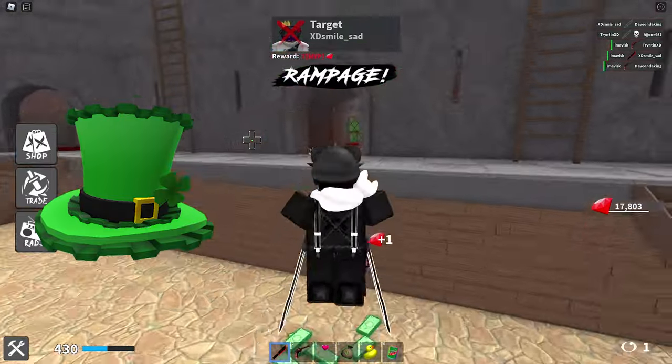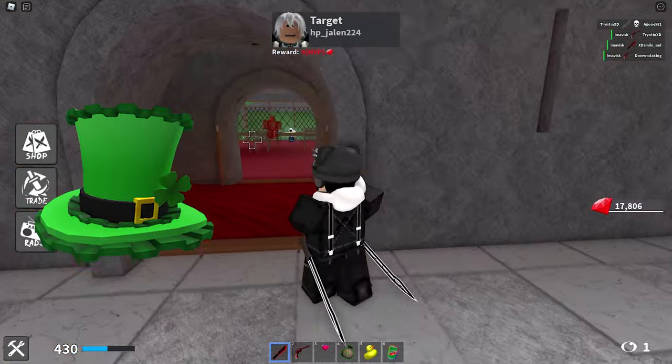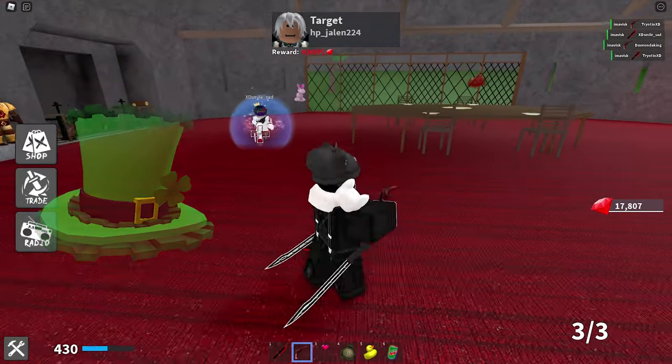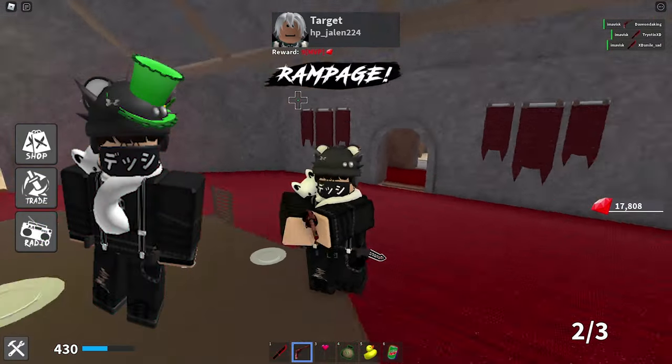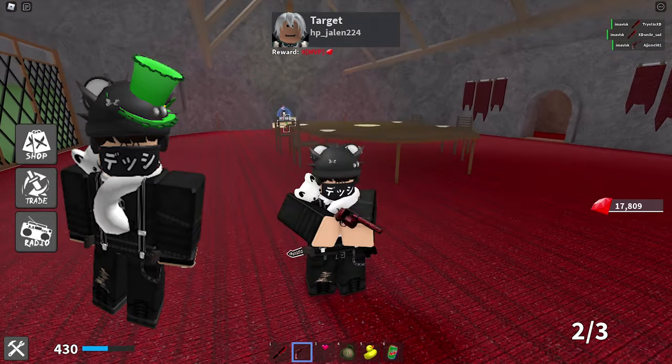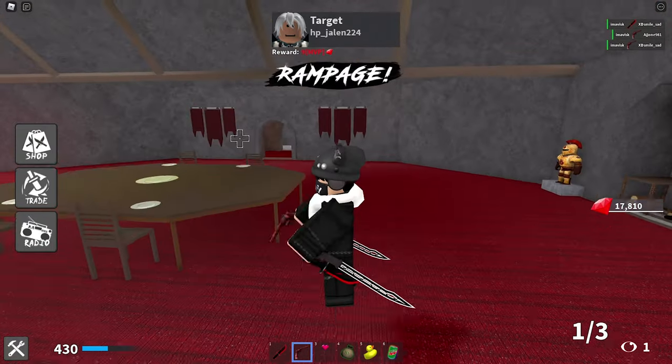Next up we have the Tiny St. Patrick's Day Top Hat, made by Terabyte, for only 77 robux. I guess because 7 is the lucky number, makes a lot of sense, and I think this one actually looks quite nice. Currently has over 280 favorites — yeah, this one's pretty cool in my opinion. Really like this one.